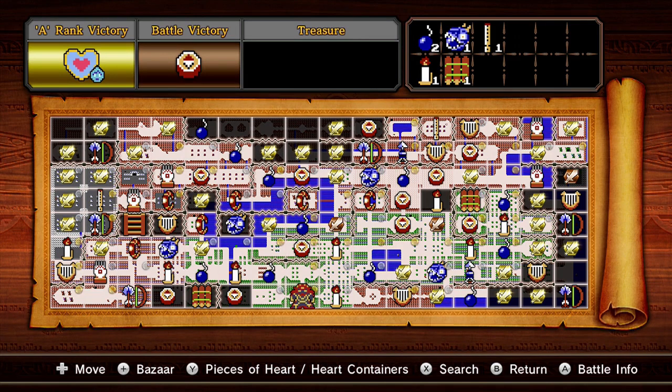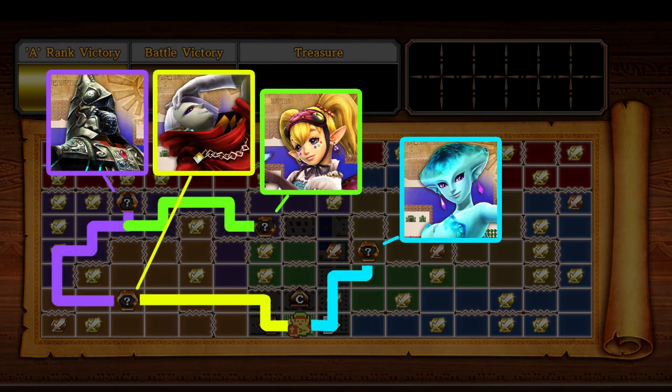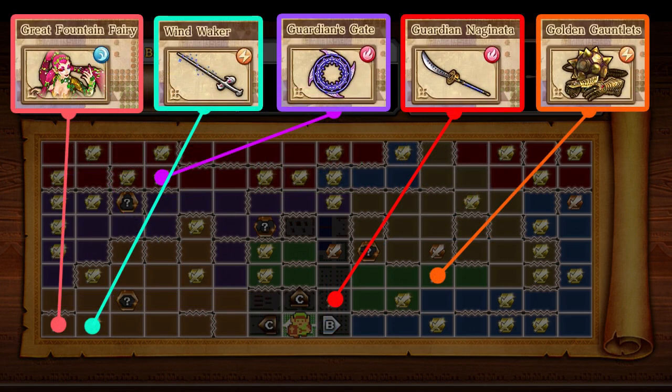I'm going to throw up a map that you'll probably have if you haven't done adventure mode. Here you can see where the characters are — where Ruto, Princess Ruto, Giraheim, Zant, and Agatha are. They're the characters you will unlock. However, there are quite a few items that you can only get on here and you haven't got a clue where to get them.